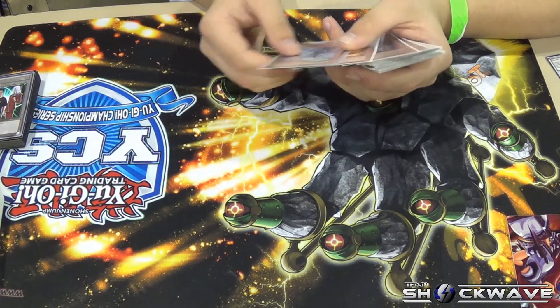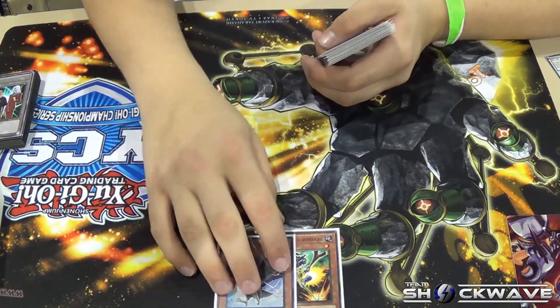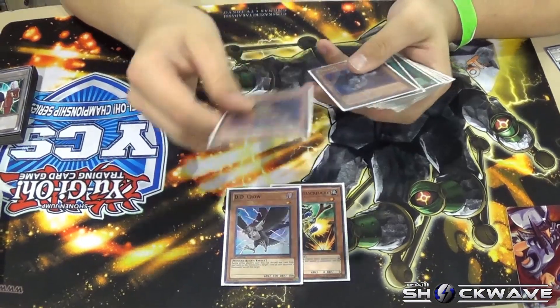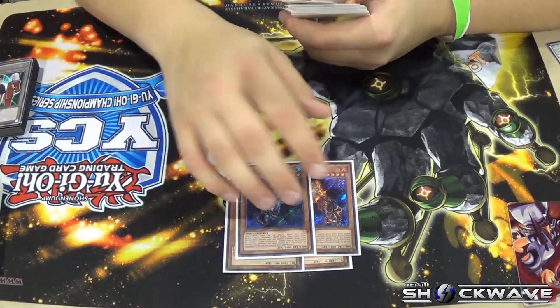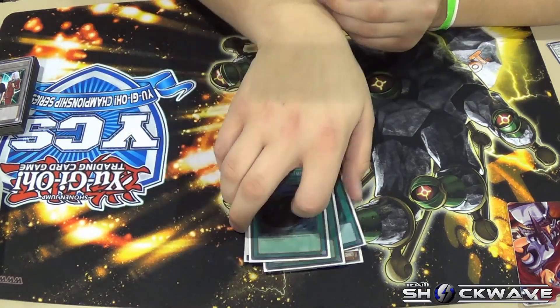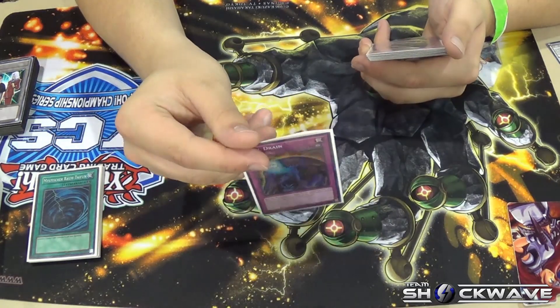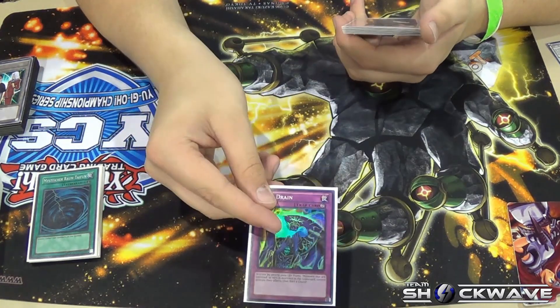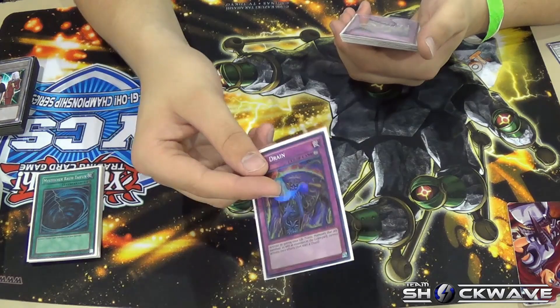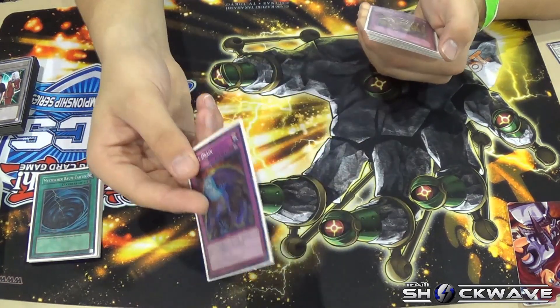My side deck was 2 hand traps, Sacred/Grand Crown and 2 hand Crown. The 3rd hands. Spells: Dark Hole, 2 Last Chance. Traps: Soul Drain. This is actually funny — I didn't have a 15th card, so I just threw Soul Drain in because I had it in my binder. I didn't side it in once. I just wanted it to look like I had 15 cards in my side deck.